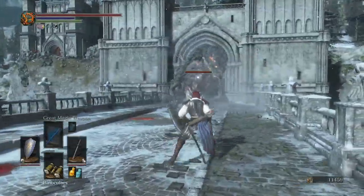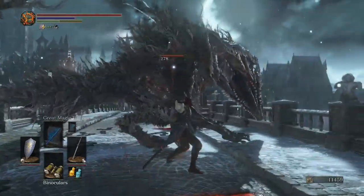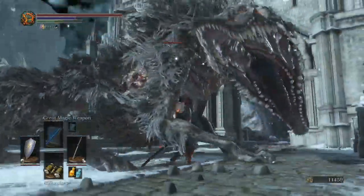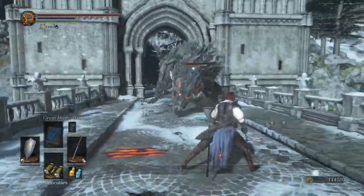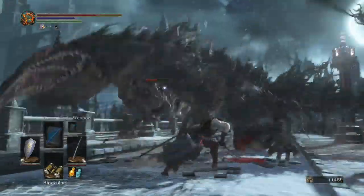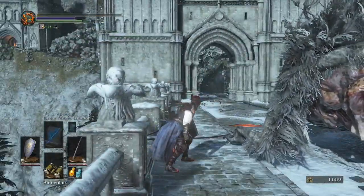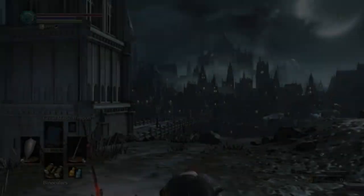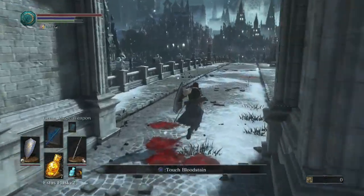Does kinda look a bit... Holy shit! Well, if you saw what happened there, I kind of forgot that I had my binoculars equipped and not my Estus flask. So one tip: looking at that thing doesn't actually kill it. But I think I can beat that thing — it's too bad that I lost my embers for that.